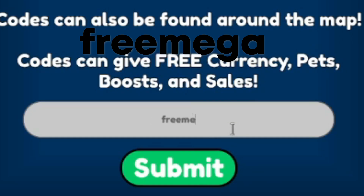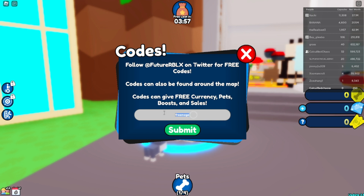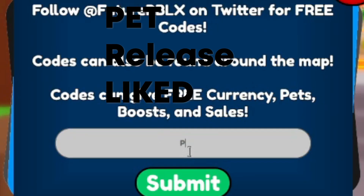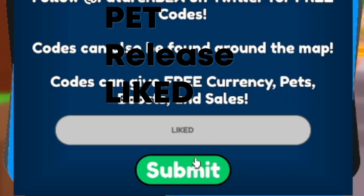The first one is going to be 'free mega' — it is on the screen — and this will give you a free huge pet. Once you redeem it, you get a free mega dog. The next one is 'mega secret', which gives you a mega cat. And then you have 'pet light release', which gives you coins.